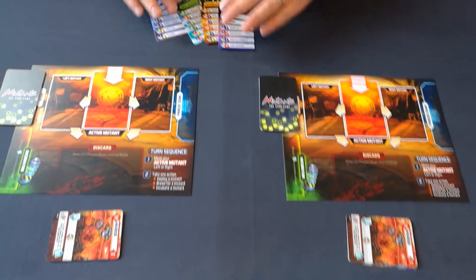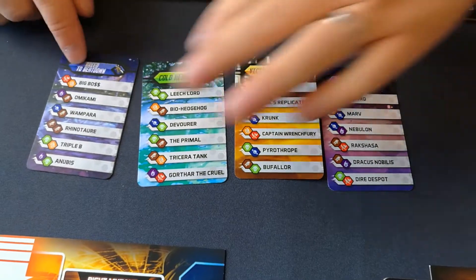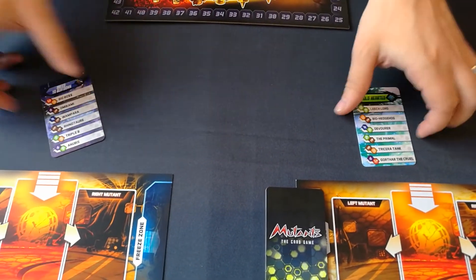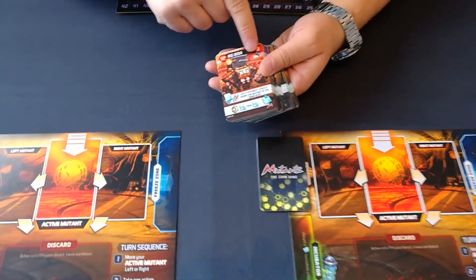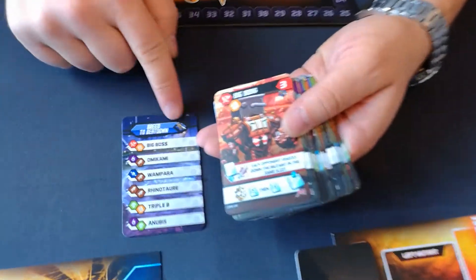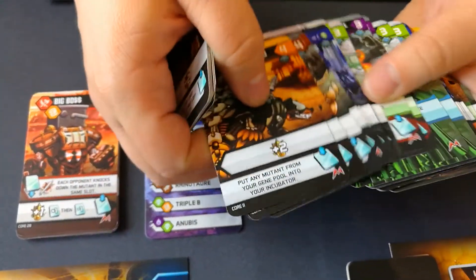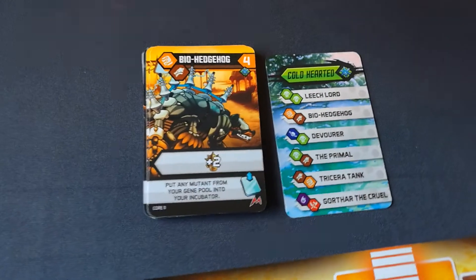The players are going to play with a preconstructed deck. Each player needs to pick one of the four preconstructed decks — let's go for Breed to Beatdown and Cold-Hearted. There's a small reference sheet listing which cards are in each deck, but you can also identify them by their icon. Each deck contains 12 cards matching that icon.